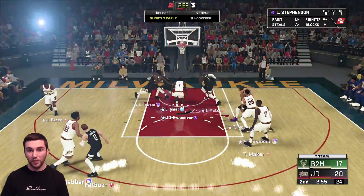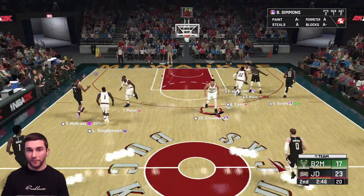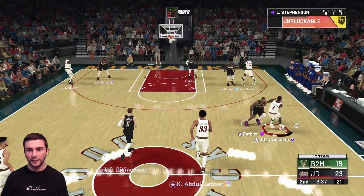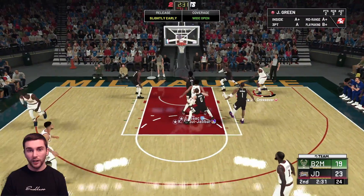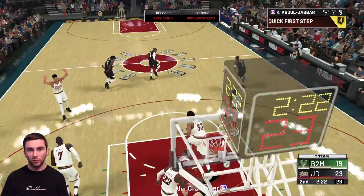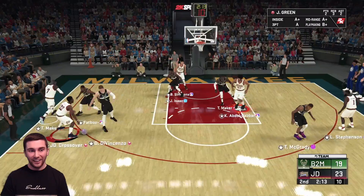Ben Simmons runs it down, over to Kareem for three - and Kareem Abdul-Jabbar knocks down the three-pointer! I still haven't got Kareem's release down, not gonna lie. Lance Stevenson against Tracy McGrady - at least it wasn't an odd one, but we need to stop these fast break buckets. Jeff Green for the mid-range - oh, all these releases. The majority of them are open but early, so I really need to stop that.